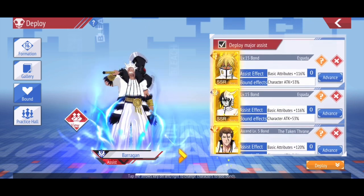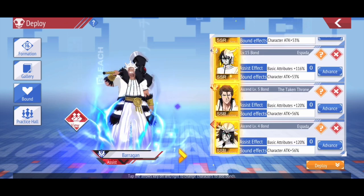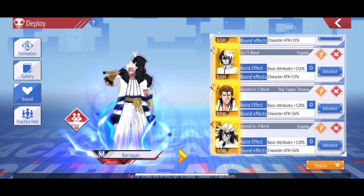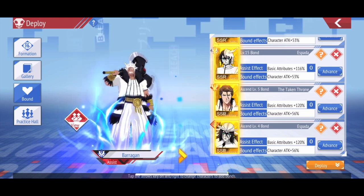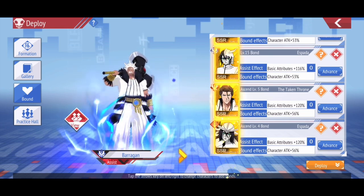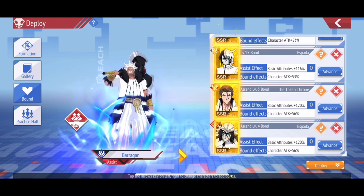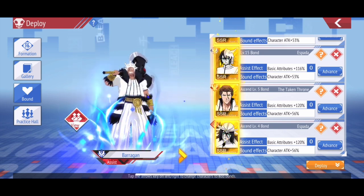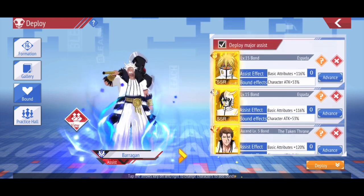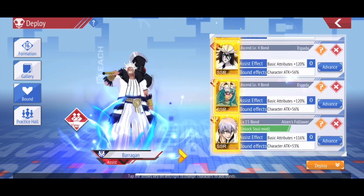This is important because all of these attack bonuses add up together and give you a bigger bonus. If you dilute your bonds with attack, armor, and HP mixed together, you'll get more of a balance but you won't get as much as you can if it's a single type of bond throughout all six slots. That's tip number one — do your best to maximize one set of stats per each line.